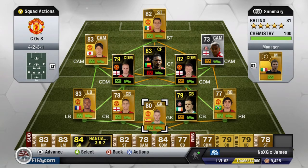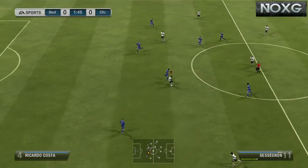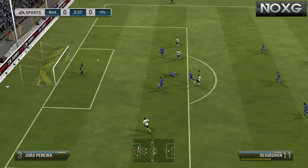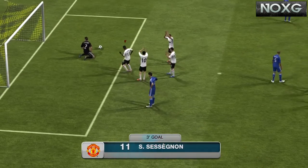Let's get into the clips for Sessegnon. He managed to get seven goals in five matches as a centre-forward — that's pretty good. You can see here he gets the ball back, comes across and puts it in. He's got incredible power for such a short man.